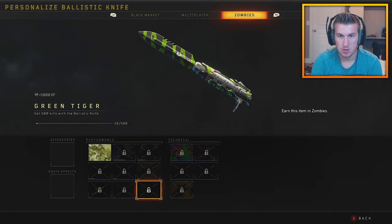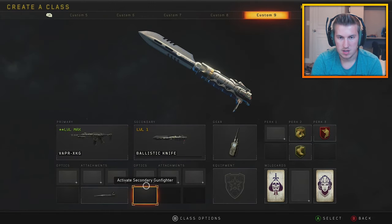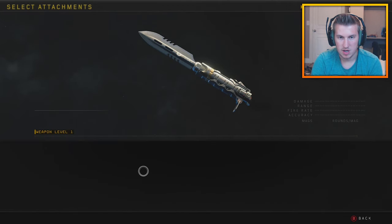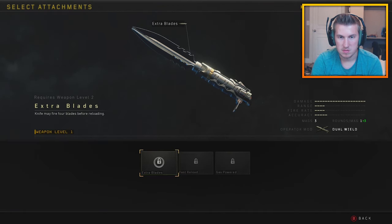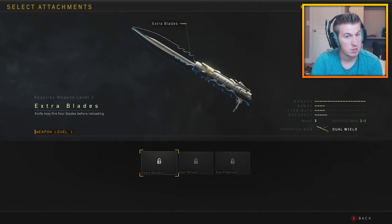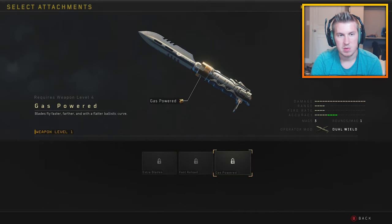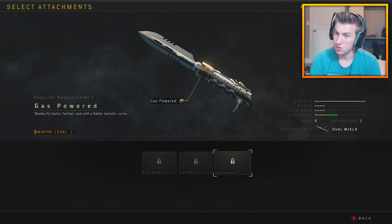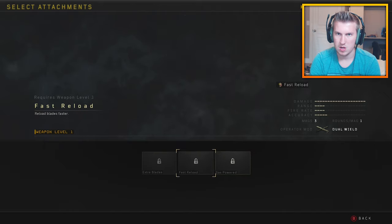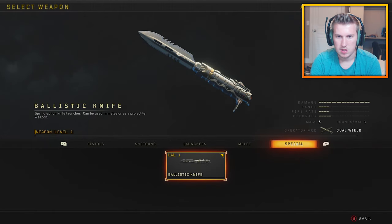What attachments do you have for this thing? Do you have an optic? Optic's not available. Attachments: Extra Blades, Fast Reload, Gas Powered. Fire four blades before reloading. Reload blades faster. Blades fly faster, farther, and with a flatter ballistic curve. And dual wield is the operator mod. Let's freaking go.